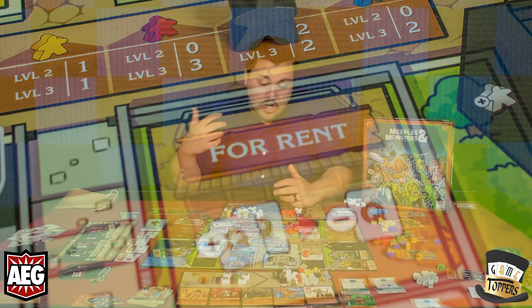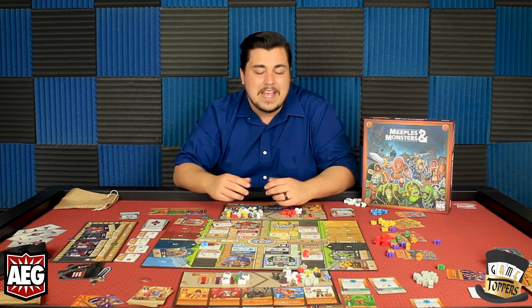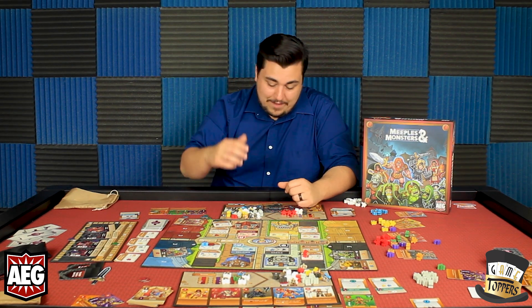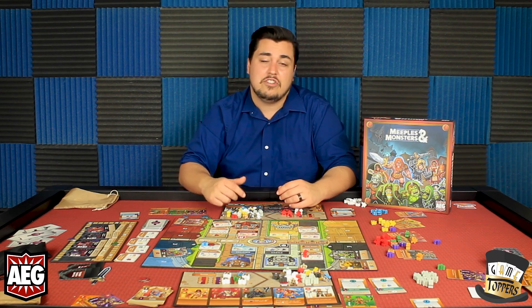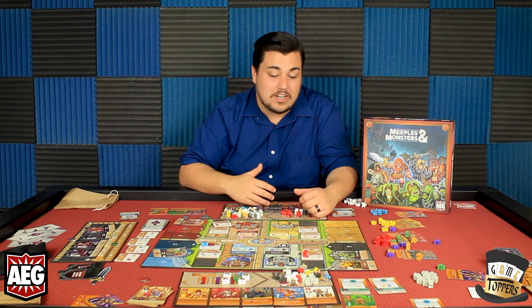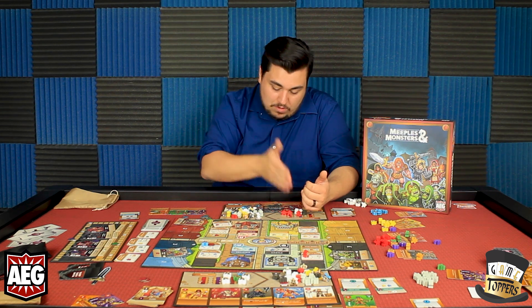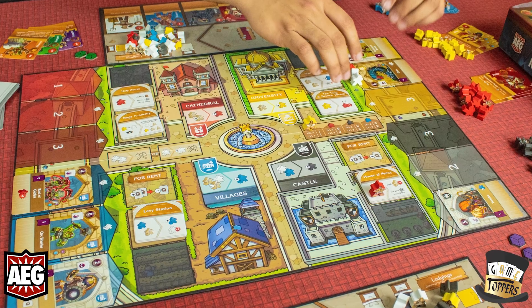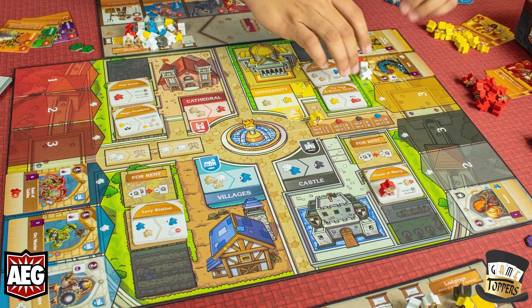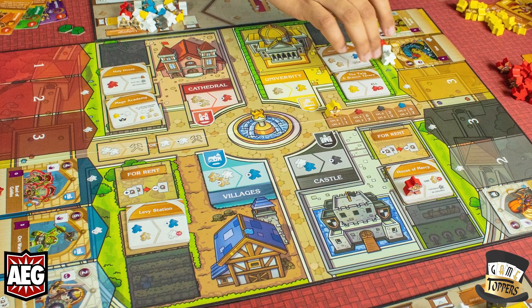As the game progresses, you earn more workers of different types. Warriors are good at fighting, knights are great at fighting, and mages and clerics are good at doing other things on the board. You can fight with everybody, but the warrior and the knight are definitely the best at fighting. There are four zones on the board, each with monster slots, and a deck of monsters that gets progressively harder as the game goes on.